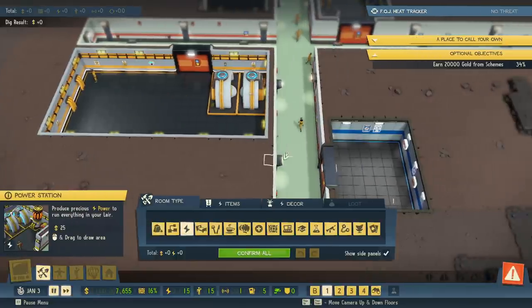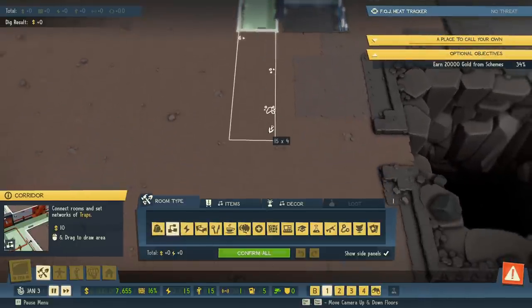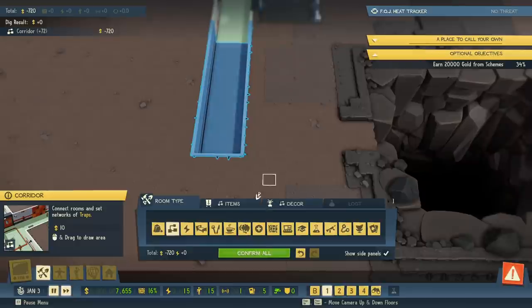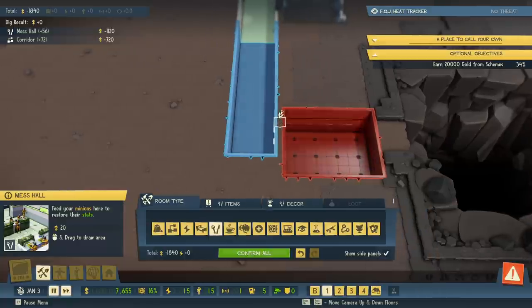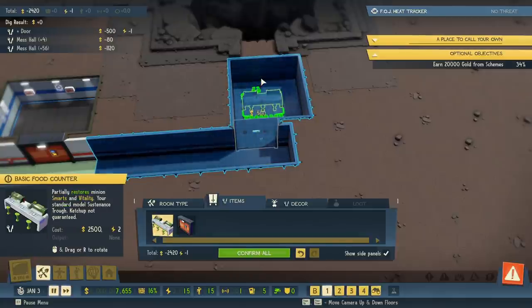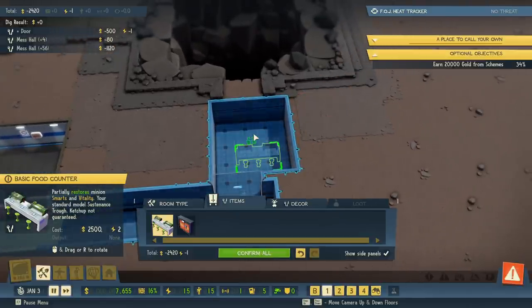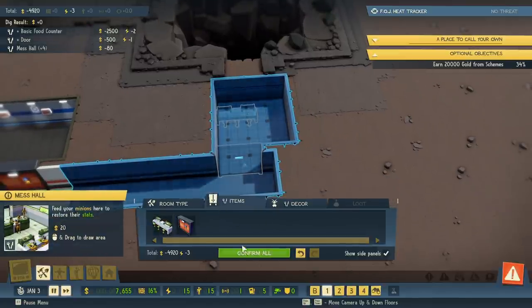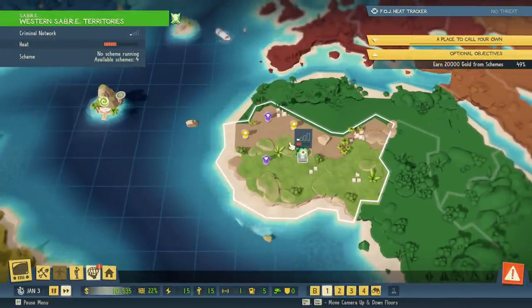We're going to dig back this way and throw a little mess hall in here. We'll do something like that, and this needs to be four wide for the door. I'm not sure if that's going to be 64 tiles — maybe, maybe not. We'll eventually be able to dig through, so I'm not too worried. Let's place some tables, do Confirm All, and our scheme just completed. We've built a little heat but we should be fine.